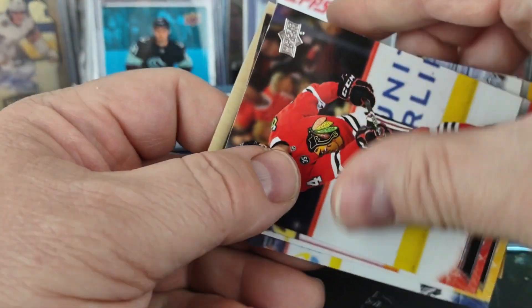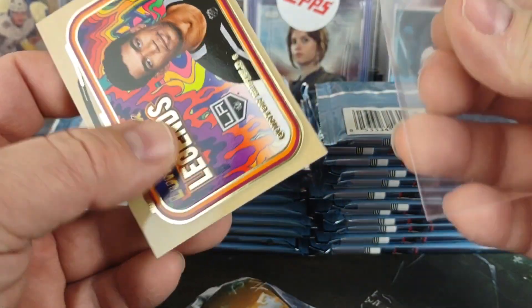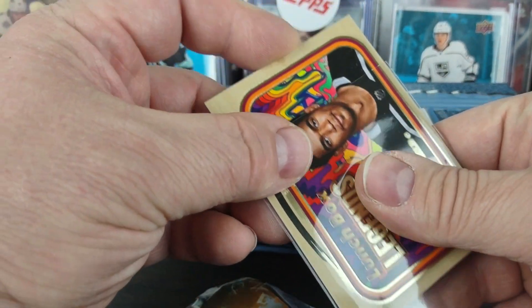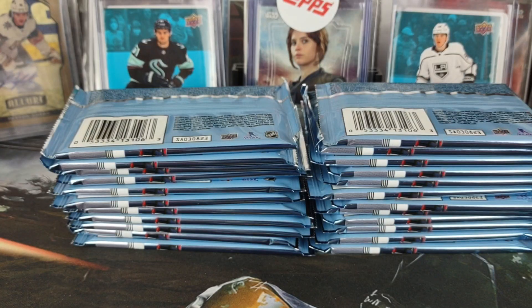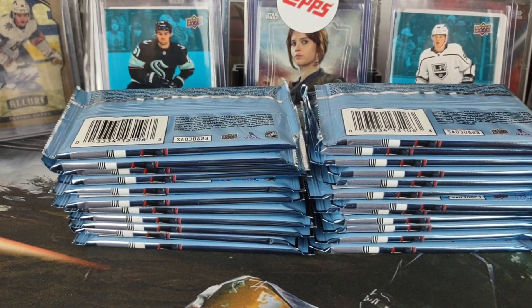Just like in box one, the first pack pulls a Lunchbox Legend — this one is of Quentin Byfield. I don't have my other one right handy but I think that's a gold foil. I'm pretty sure the other one from the first box was a silver. Yep, it is gold. So that's gold foil and that is silver foil — we did get a parallel already.